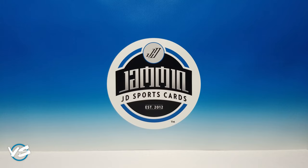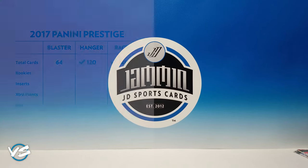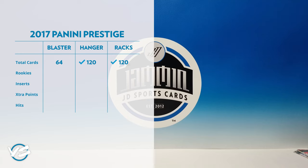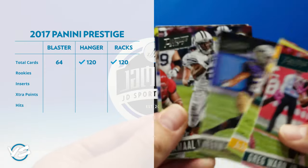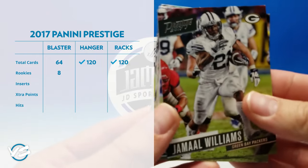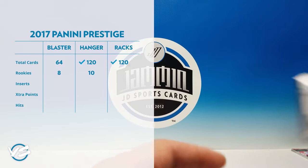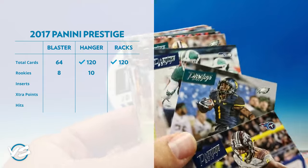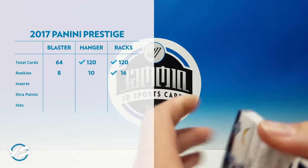Alright, we've broken everything — give me a minute to sort these and then we'll break it down and see which one is a better buy. So we've got our cards sorted. Total cards: blaster box 64, hanger box 120, rack packs 120 — so hanger box and rack packs clearly beat out the blaster box in total number of cards. Let's check out rookies: blaster box had eight rookies, hanger boxes had ten rookies, and the rack packs — one, two, three... sixteen rookies. That is pretty clear — that goes to the rack packs.